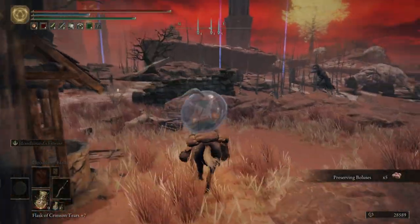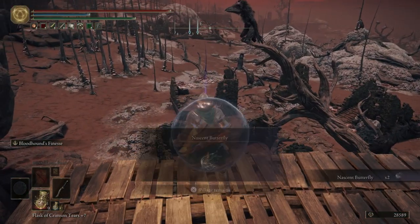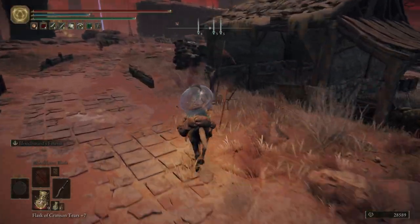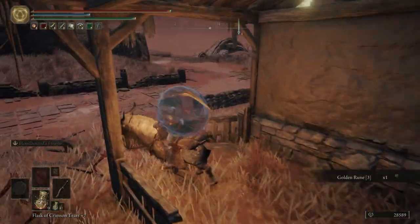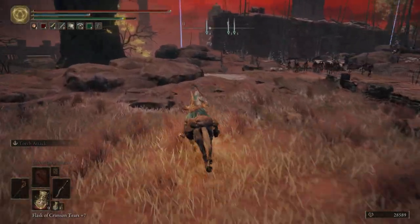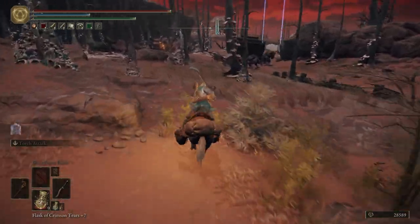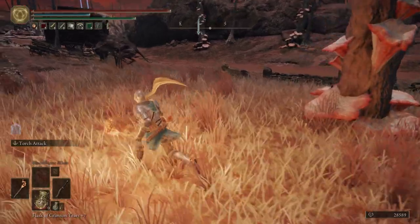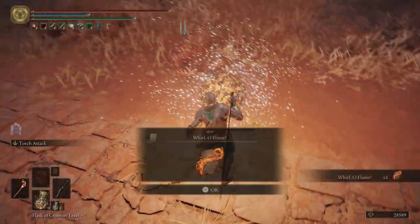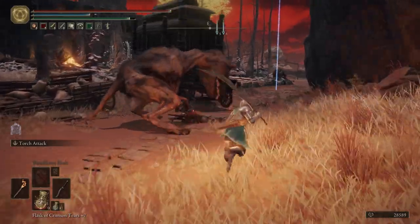Some Preserving Boluses. Over here you can see we're going to be fighting some big crows eventually — more or less running from them, because I don't like to fight them. If you want to fight them you can, but I don't advise it. Get some Golden Rune 3s, and then we're going to put our torch on. We're going to be needing it for the dogs so they don't mess with us. As long as you have that torch out, they'll leave you alone. As soon as you put it away, they will attack you. So we want to come over here and get on the other side of this Golden Scarab, so it runs away from the dogs — that way we don't accidentally aggro them.